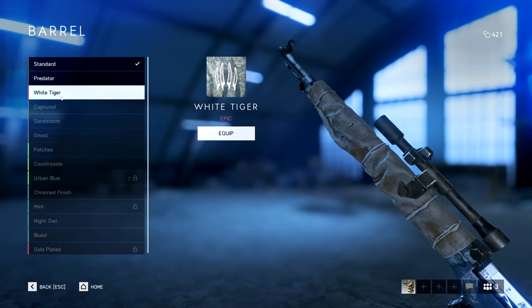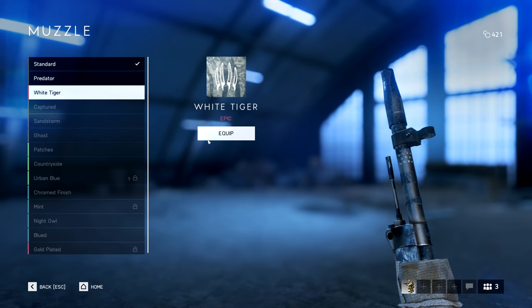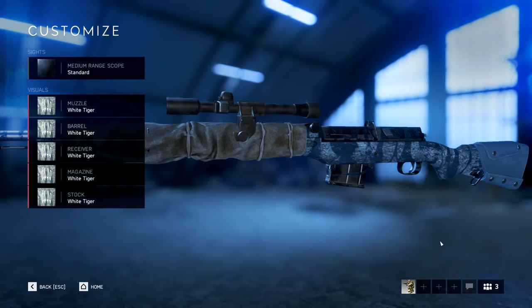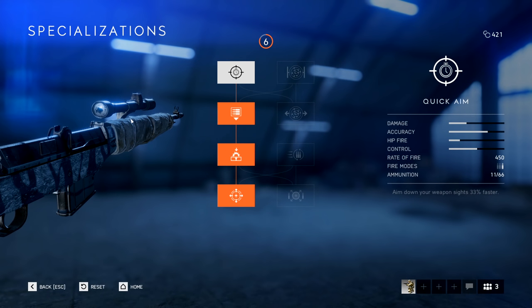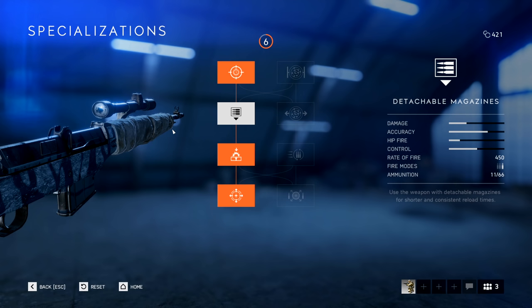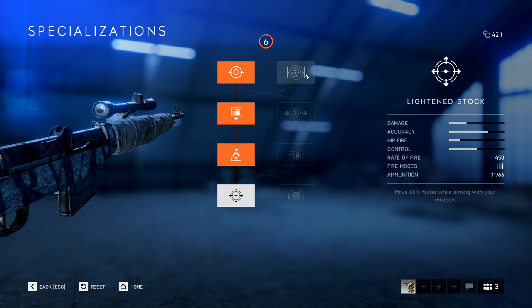It's also the only other rifle in the game at the moment that offers a 2x optic, which we previously saw on the Recon Subsolator 1906. For weapon specialization, I've picked the left side tree: faster aiming down sight, then a detachable magazine — the normal reload is very long without it — and then less vertical recoil.